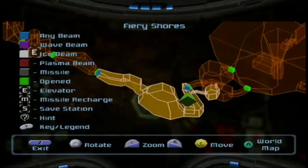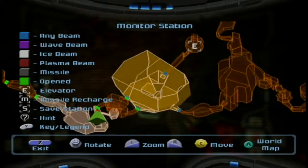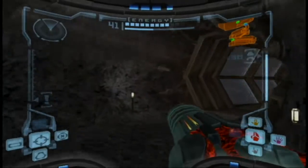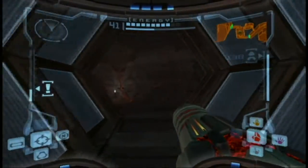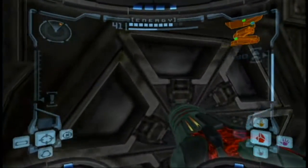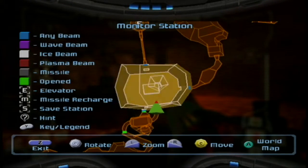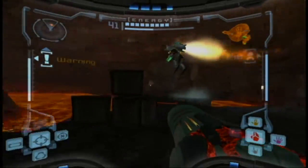So the next place to go to is to the right side of that. The bridge is back here, perfectly again — that's funny. All right, so I just got the Ice Spreader, the power bomb expansion, and the artifact, which means I gotta keep going that way now towards the right side.